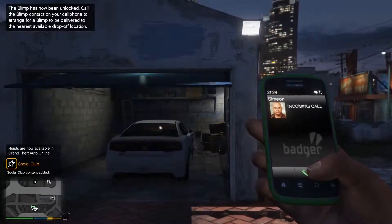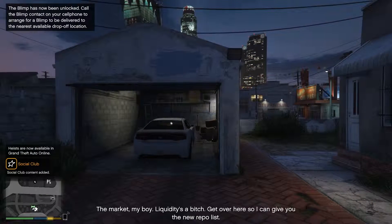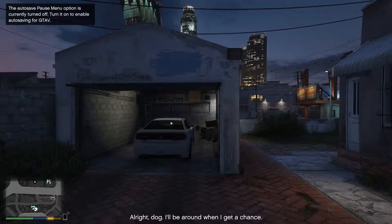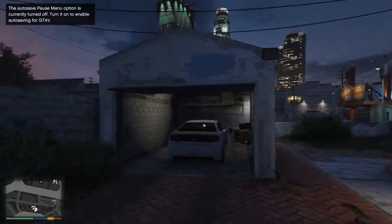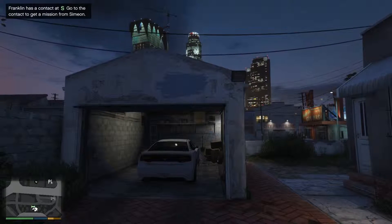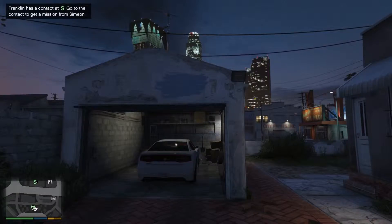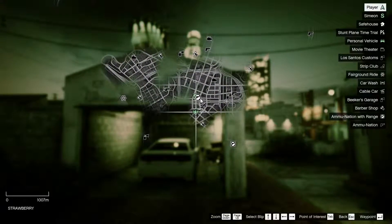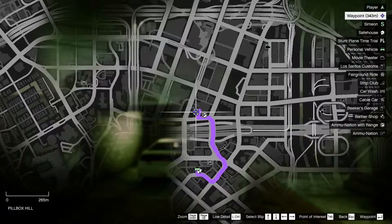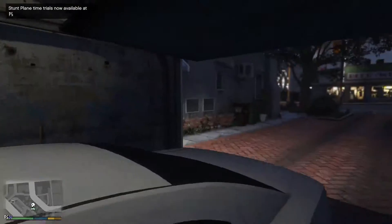Okay, so we have a call: 'I was going down on the market - my boy, liquidity is a bitch. Get over here so I can give you the new repo list.' Alright, I'll be around when I get a chance. So now we have a new mission with Simeon - you can see the S on the map - and we're going there.